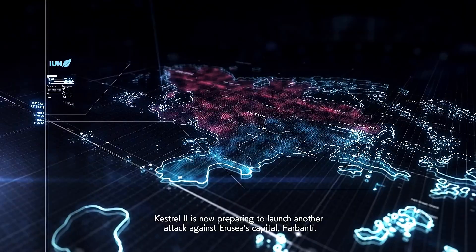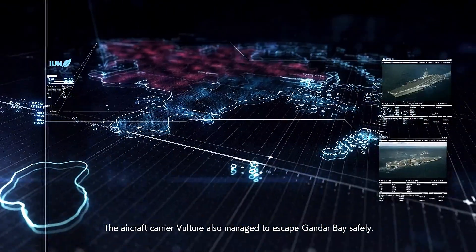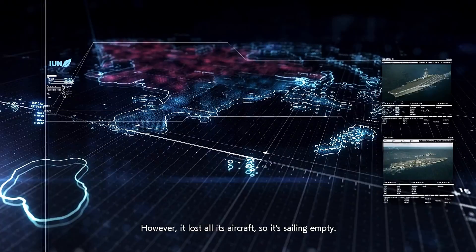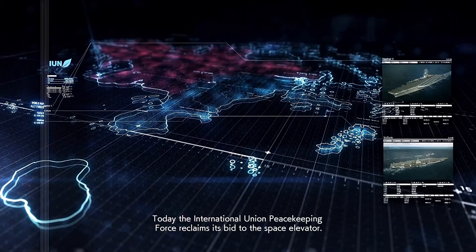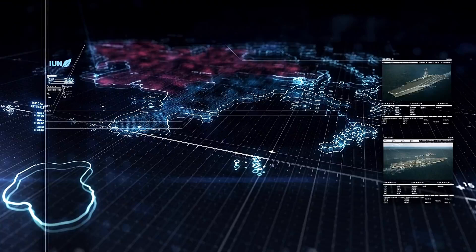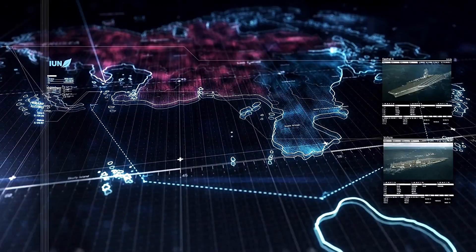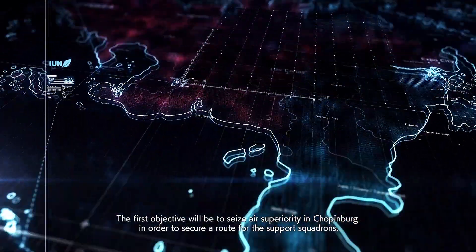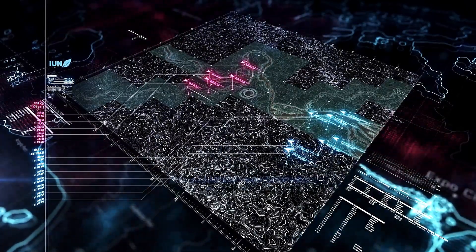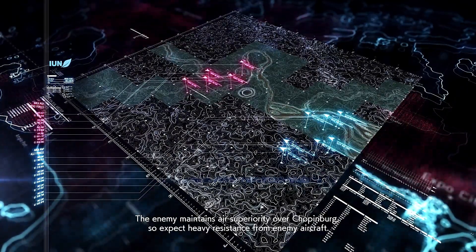That's good. Kestrel 2 is now preparing to launch another attack against Darugia's capital, Barbanti. The aircraft carrier vulture — right for the capital. However, it lost all its aircraft, so it's sailing empty. Let's restock it. The Union Peacekeeping Force reclaims its bid to the space elevator. The Fort Grey's Island Air Base Squadron will rendezvous with the carrier vulture for a joint mission. The first objective will be to seize air superiority in Choppenburg in order to secure a route for the support squadrons. The enemy maintains air superiority in Choppenburg, so expect heavy resistance from enemy aircraft.